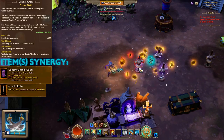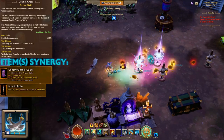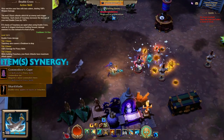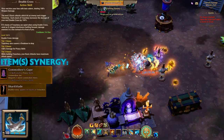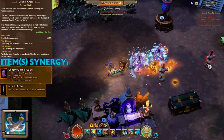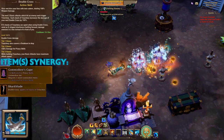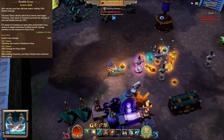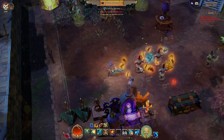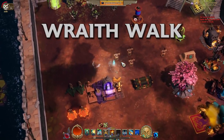That makes Double Cross a pretty nice skill to use. It's not as strong as Powder Keg, but since you might end up using it a bit more often you could see a kind of balance there. Take the Commander's Cape to get some levels, and keep in mind that if you're standing in a specific mid-range, it hits the same target three times instead of going in a straight line once.